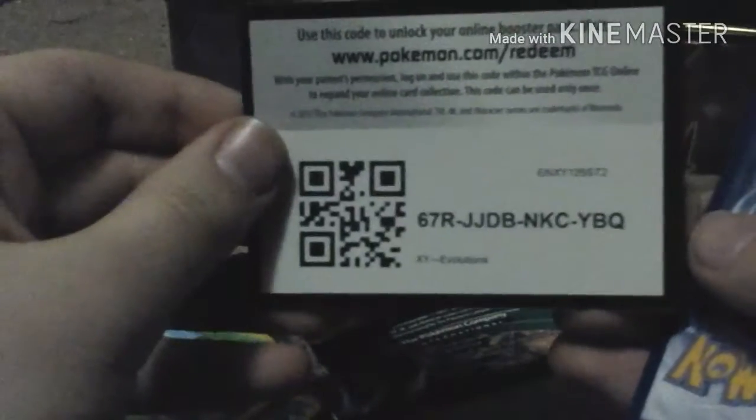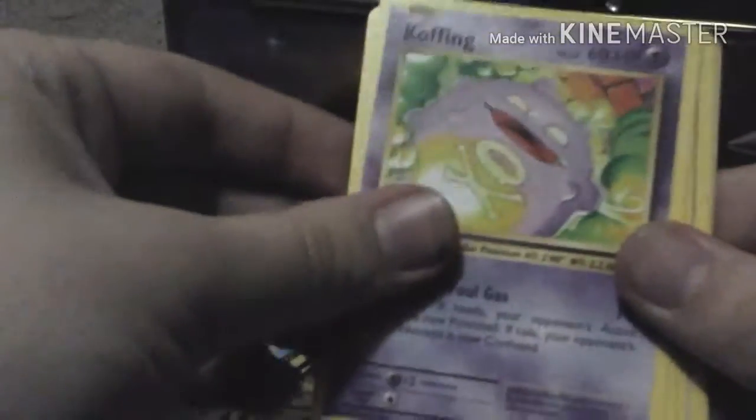Now we get into our Evolutions. Code card. We have a Switch, Koffing, Revive, Ponyta, Drowzee, Electabuzz, Vulpix, Sandshrew, reverse holo Water Energy, and a regular rare Farfetch'd.